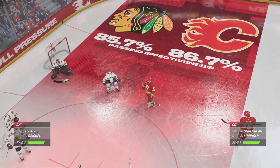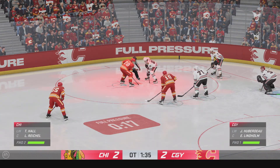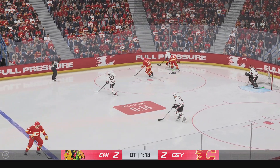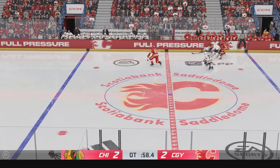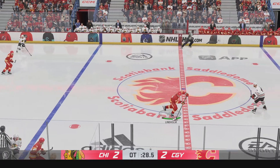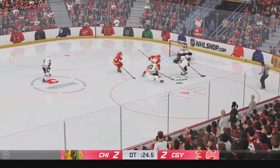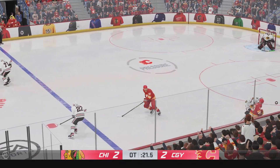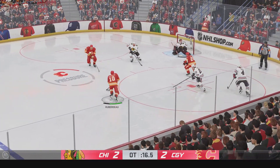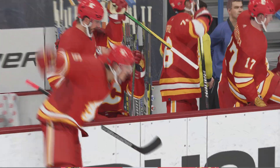A big faceoff here inside the offensive end. And they win the draw on their own end. Sudden death, nearing a minute to go. Dangles it over to Huberdeau. Off the left wing and into center. The Blackhawks have it from their own end, and that's poked away by Huberdeau. Calgary's got the puck. Moose it quickly over to Huberdeau. Scores! There it is for Huberdeau!